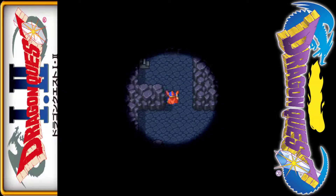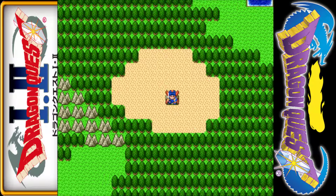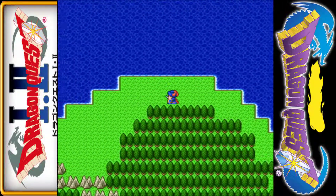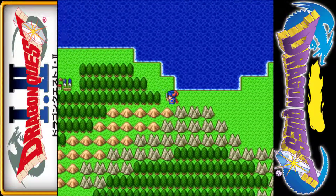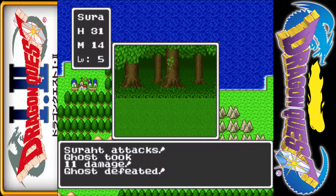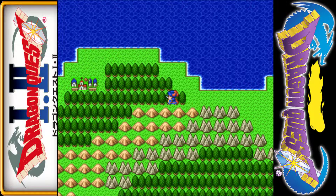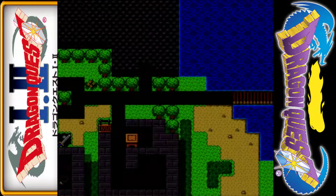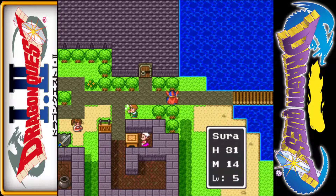It's actually kind of hard to get lost in here. We need to go down there just to see that. Now we fight another ghost — kill it in one shot. We need to go to this town over here, because inside it lies new power. What type of new power? You'll see.